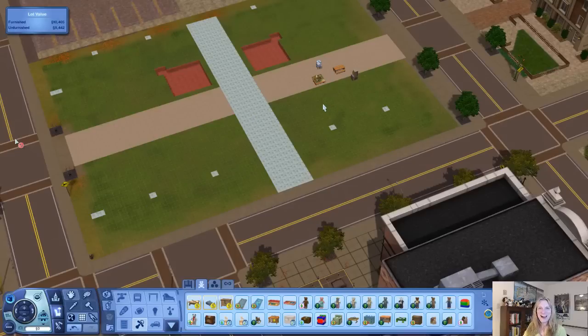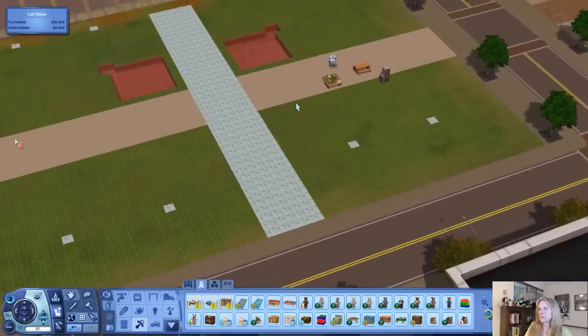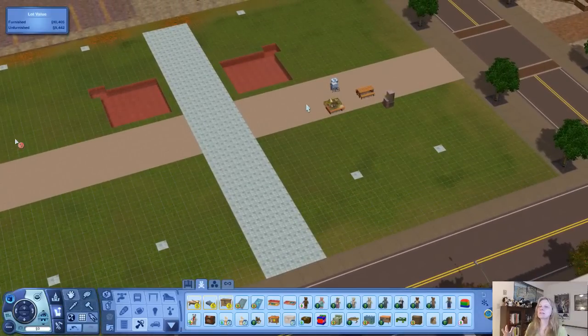Hi! I decided I want to build a park. I really, really want a park — a place where my Sims can come night or day, where the time doesn't matter so much, where they might be able to run into people, meet other people, have a nice place to sit, and have some things going on.